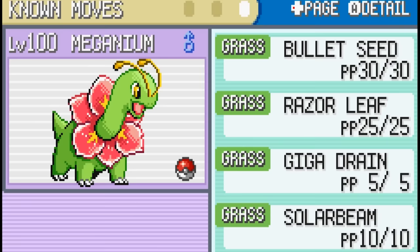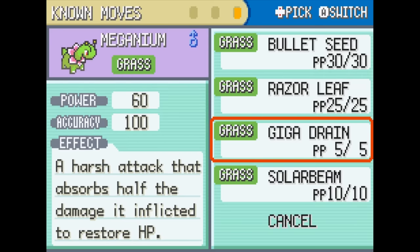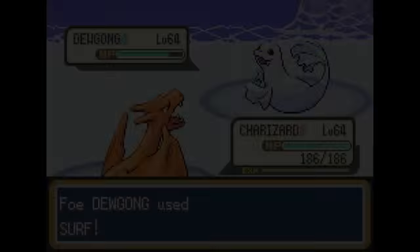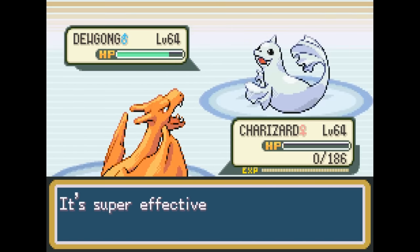So let's jump right into things with our first beginner mistake: teaching your Pokemon four moves of the same type. I was super guilty of this back in the day. I'm pretty sure at one point I had a Charizard that knew Blast Burn, Flamethrower, Fire Blast, and probably Ember as the last move, and I thought that was the best thing ever. Then I battled a Water-type Pokemon and I realized it's probably not the best idea.